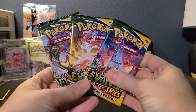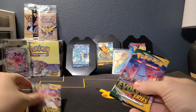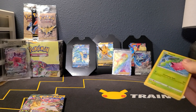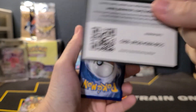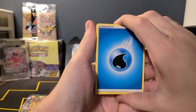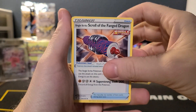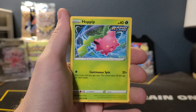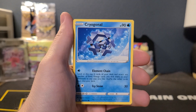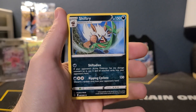All right, summon the Moonbreon — here we go. Water Energy, Pyroar, Single Strike Scroll, Fanged Dragon, Urshifu, Hoppip, Swablu, Zorua, Cryogonal, Petilil, Nuzleaf Reverse, and Shiftry non-holo.